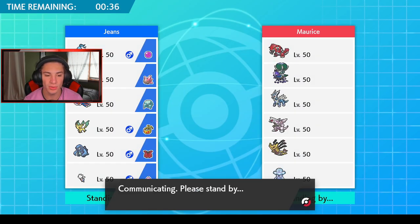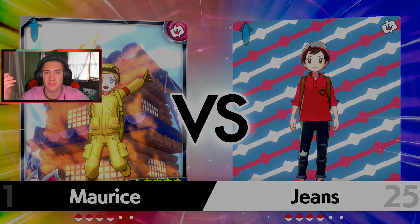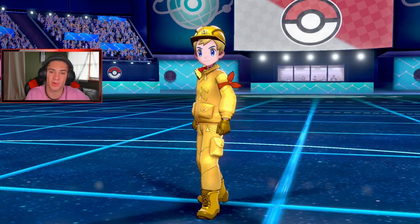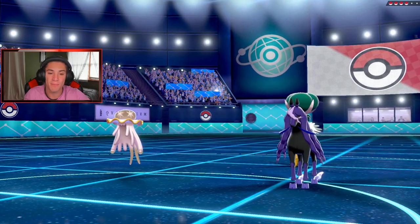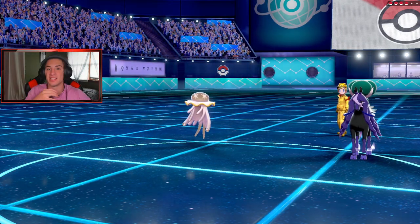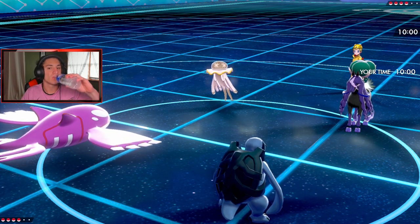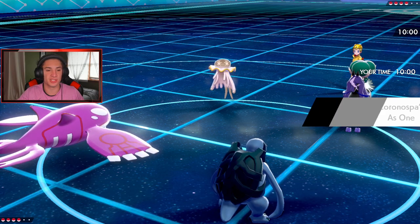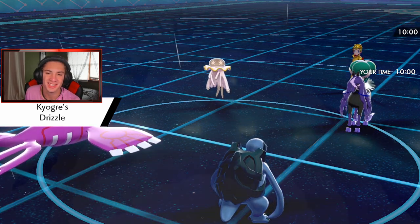One thing we could have done since it's casual battles is used Togekiss instead of Togetic, but the person who built this team probably has a good reason for running Togetic. Once I saw this team — Groudon with the Heat Rock and Kyogre with the Damp Rock — I was like, this is going to be an insane team, I cannot wait to show it off. He leads Nihilego and Calyrex. We get Drizzle so Swift Swim pops and we're rolling. Let's drop a big Origin Pulse.